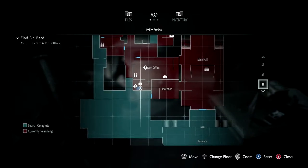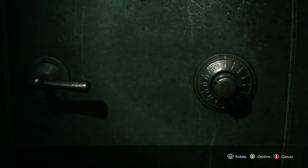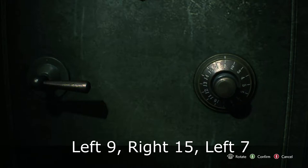The second safe you're going to run into will be over here in the west offices of the Raccoon City Police Department. Now it is important to note that you can find the combination for this over in the darkroom just down the hallway, but in case you're not looking to do that, the combination for this one is left 9, right 15, left 7.